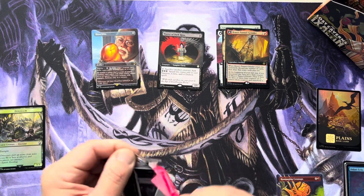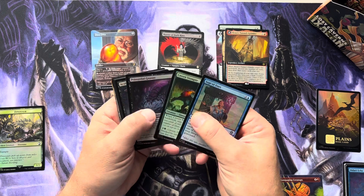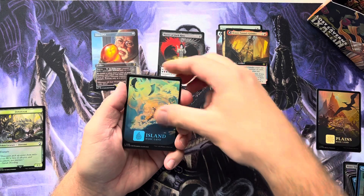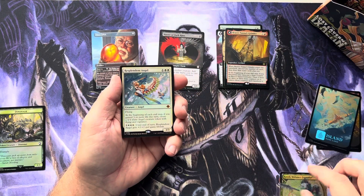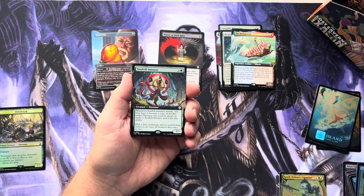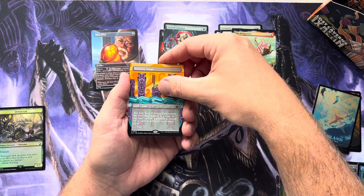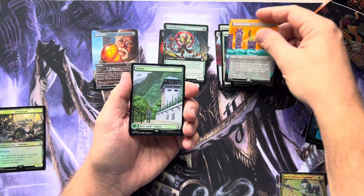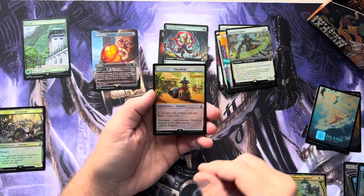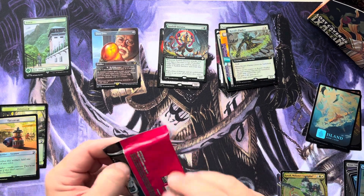Beautiful Resplendent Angel, Mythic Foil. The Belligerent. Sunfrill Imitator — that's my first time seeing this card off the Commander rack. Echoing Deeps. And a land, because that's what we needed. And Quatzil's Flanker as the rare. And the Treasure Token. Well, we got one of each right there. Probably about the best hits we're going to see.